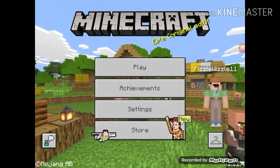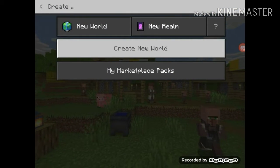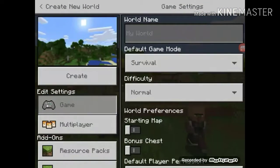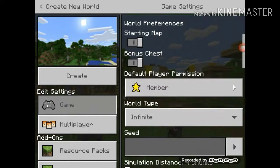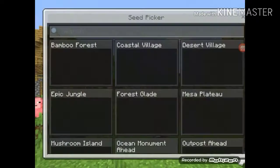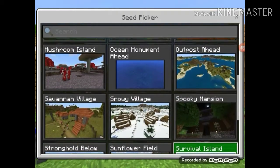Welcome back to another video! Today I'll be playing Minecraft vanilla. I need to create a new world first — it's gonna be survival, but I'm gonna put it on easy with a starting map and a bonus chest, and I'm gonna put a seed in. It's technically not cheating because I'm putting a seed in.